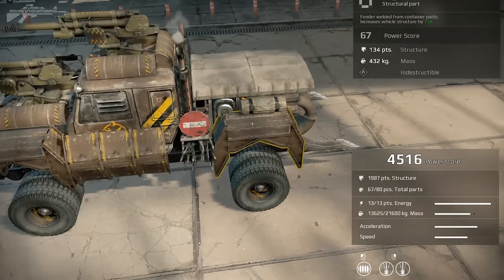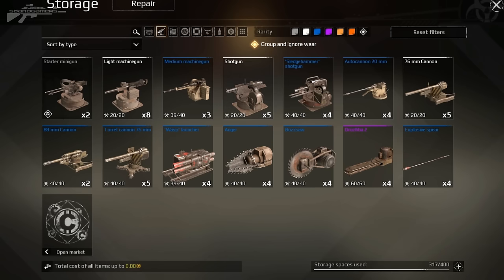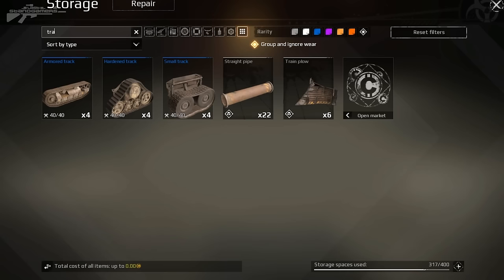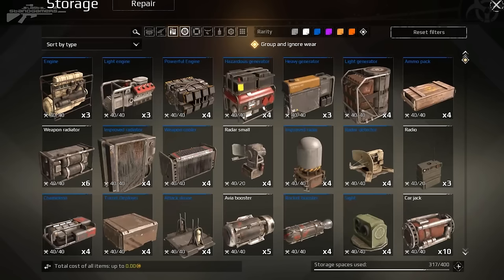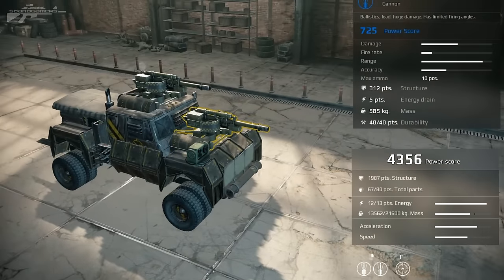We'll head back to the garage and go back into build mode. Get rid of the little turret for the moment — we don't need that — and add ourselves a remote targeting thing. We need to find it. Maybe I'll have to search manually. It's called a sight — couldn't be more simple. So we add that there on the front and it should be able to aim for us now.